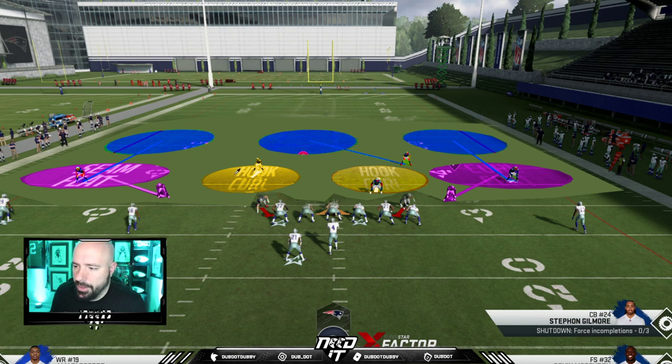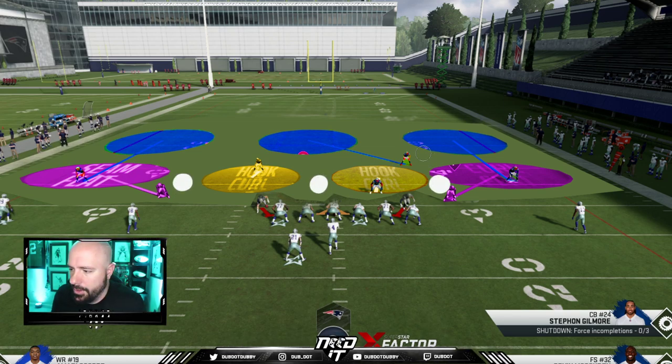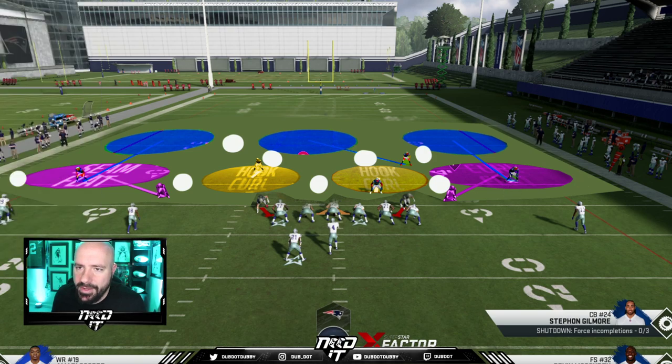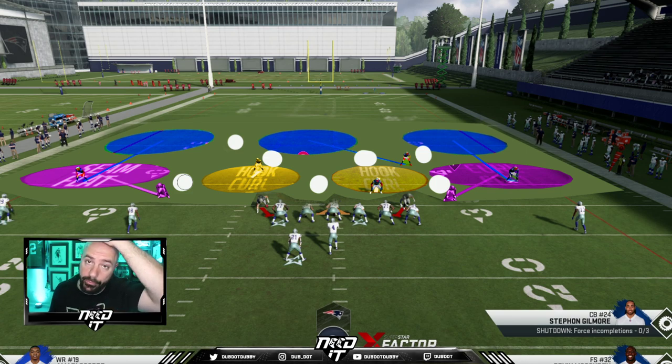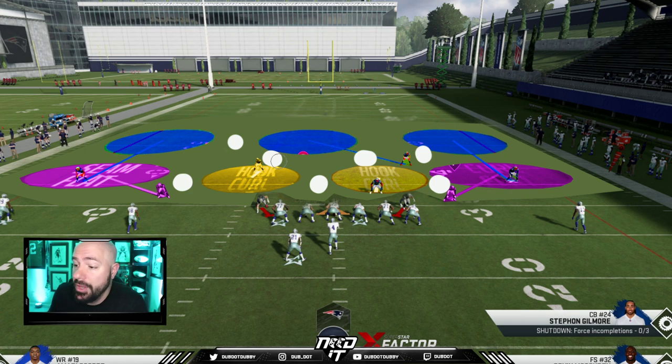When a play starts, there are already holes in the zone — I always call these the coochie spots. You still have holes in between these guys where you can throw the ball. Cover 3 still has the sidelines too. When Cover 3 starts, we have about seven holes. But without any offensive line routes to move the zones, these passes are going to be obnoxiously tough to get in — they'll be in traffic, you'll drop them or throw interceptions.